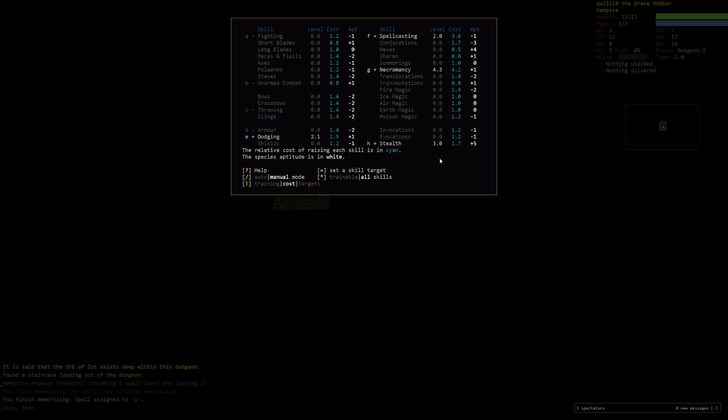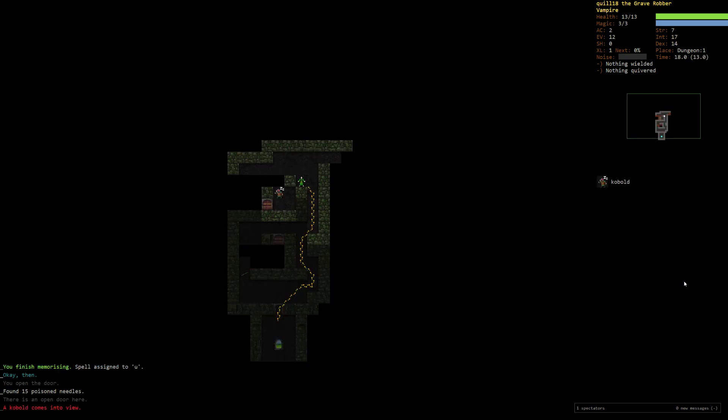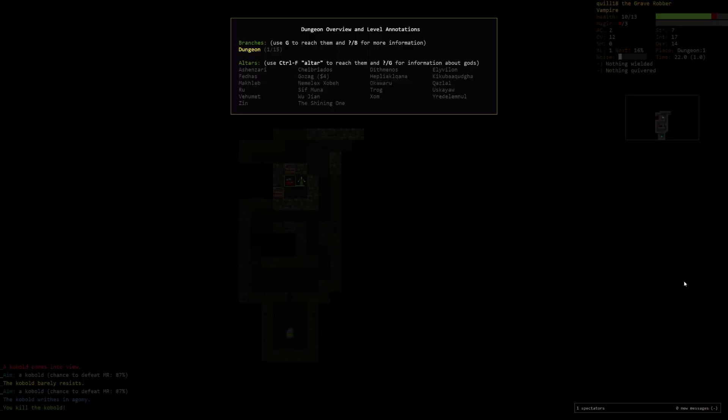Right now I'm going to train necromancy and dodging — dodging up to three and necromancy up to five. Training necromancy up to five will make Vampiric Draining a little bit more consistent. Then very likely whenever we find a short blade, we'll train that — ideally a dagger for stabbing, training it to mid-delay. I don't know if I'm going to prioritize poison needles, but if I find curare maybe, because we could certainly blowgun some people. I don't think you can sneak attack punch — if they're asleep you can't miss, but I don't think we get a stab bonus. So I'll just hit them with Pain.